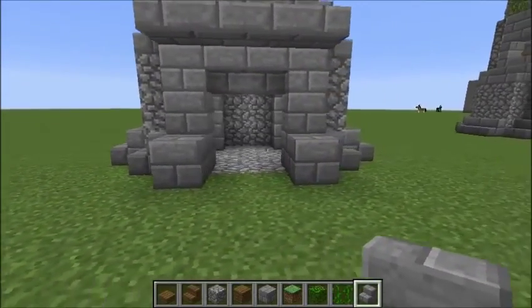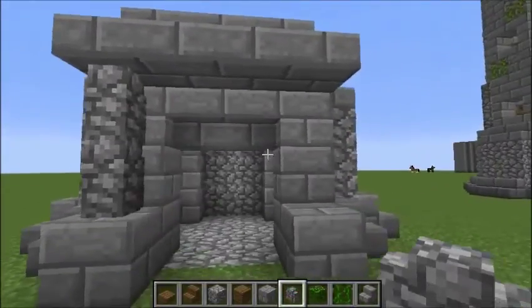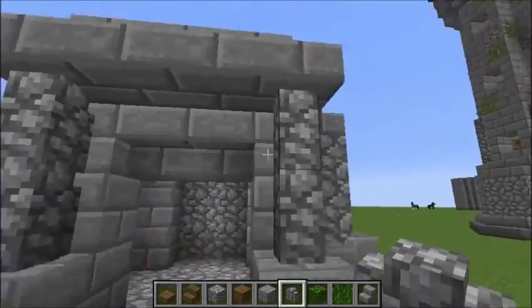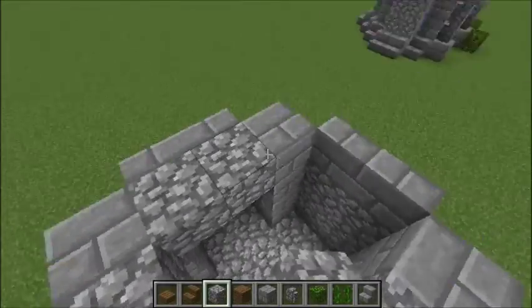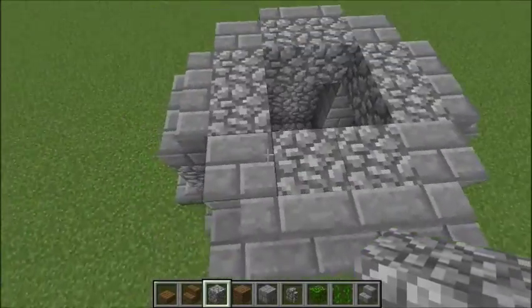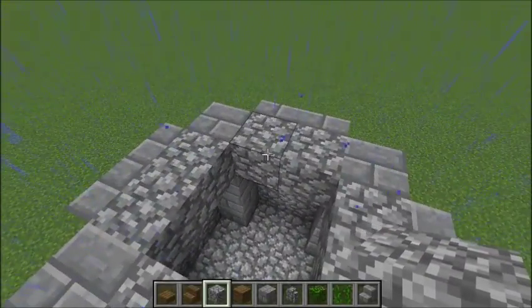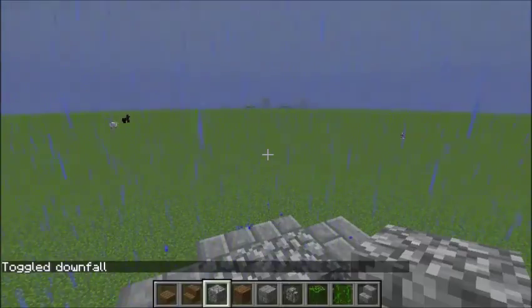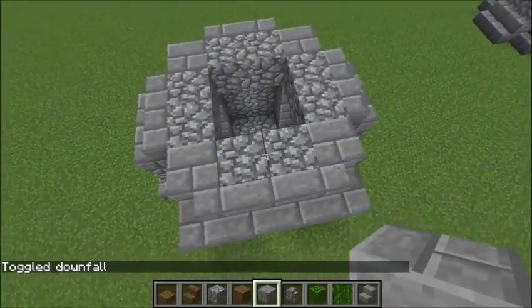That is most of the bottom now done. I put in a couple of walls here which I could wait for later. Chuck them in all the way round so you get this sort of shape from the top. Cobblestone — I don't believe it, it started raining again. And then afterwards you need to come up by 12 blocks.